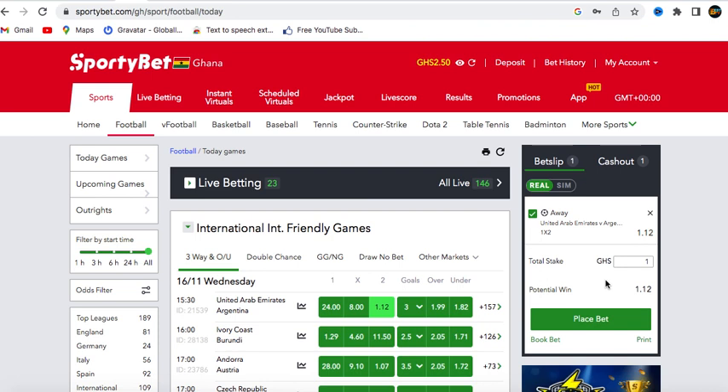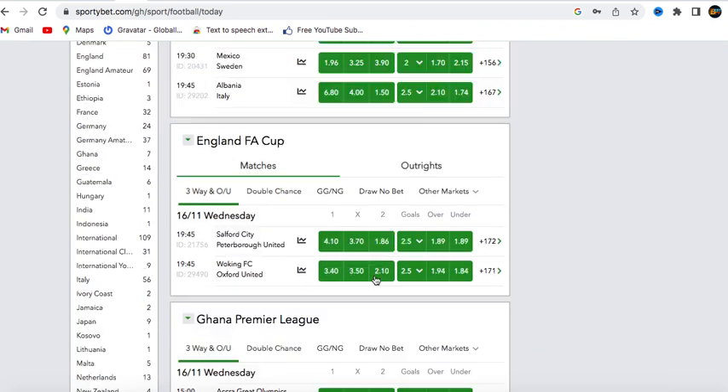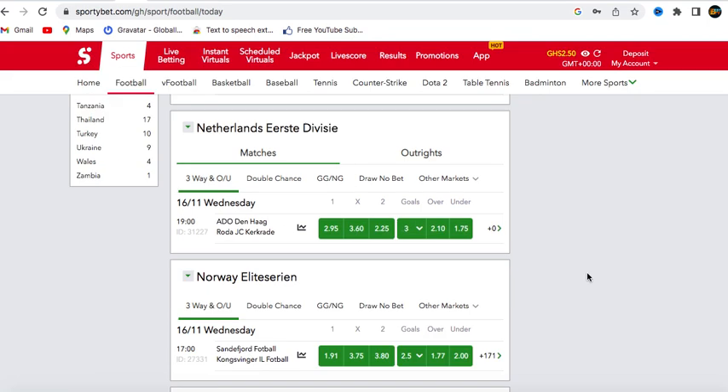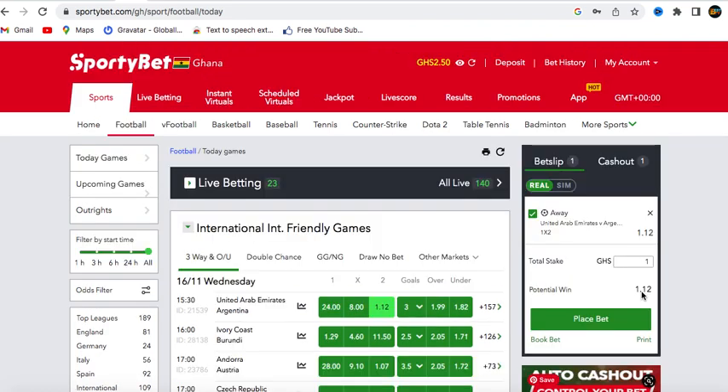Let's continue. This is the match you've selected and they are giving you 1.12 odds. You think 1.12 is very low, so what you have to do is boost the odds. You can increase the odds by checking three or four markets for the same match.